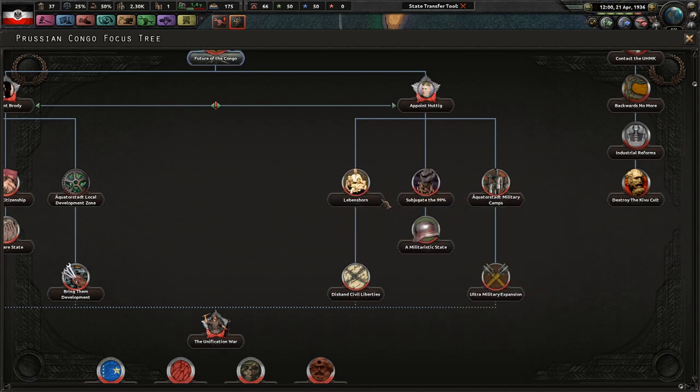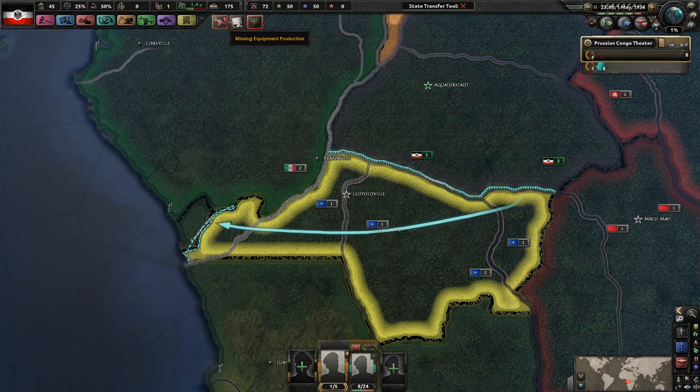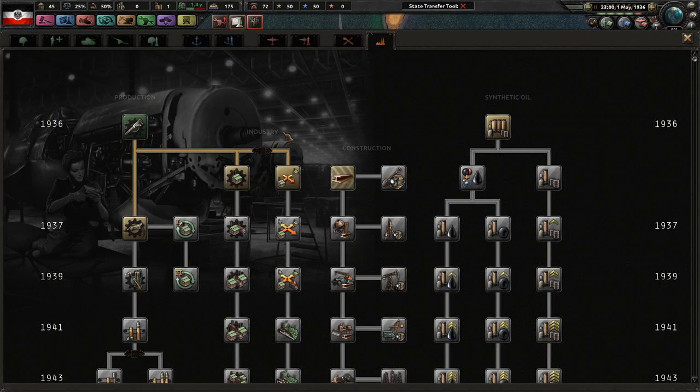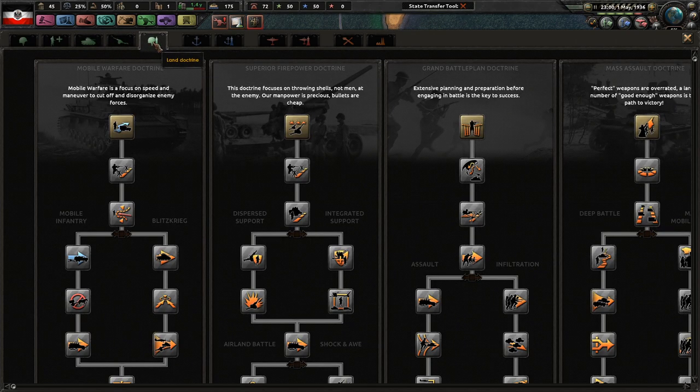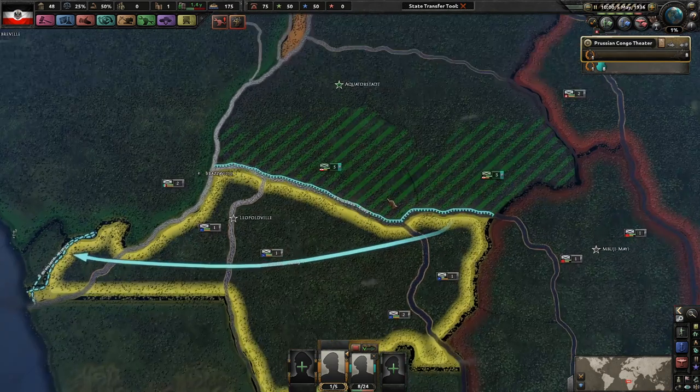If you get this one as well, that essentially cancels out the base stability loss - so there's no stability loss if you do all three of these. All that really does is get you more reactionary popularity, but we're at zero percent right now. We have no factories so it's not even worth worrying about. Going straight into probably superior firepower since we're definitely not going to be trying to overwhelm them with numbers - that's not the current situation.